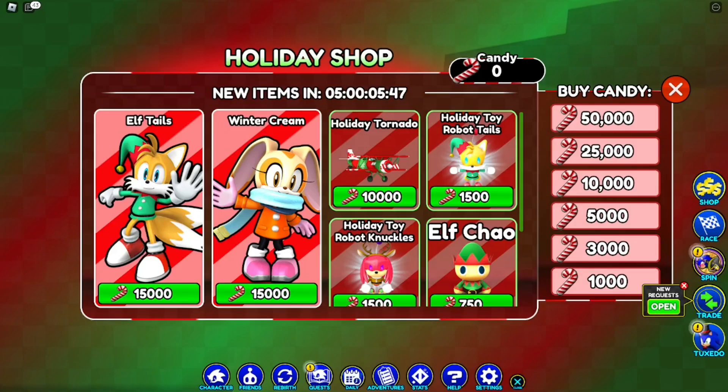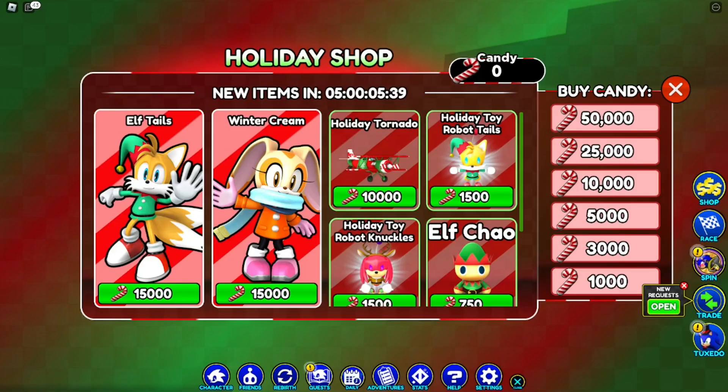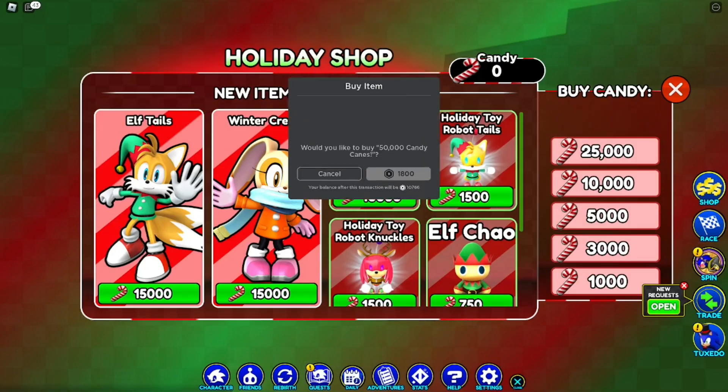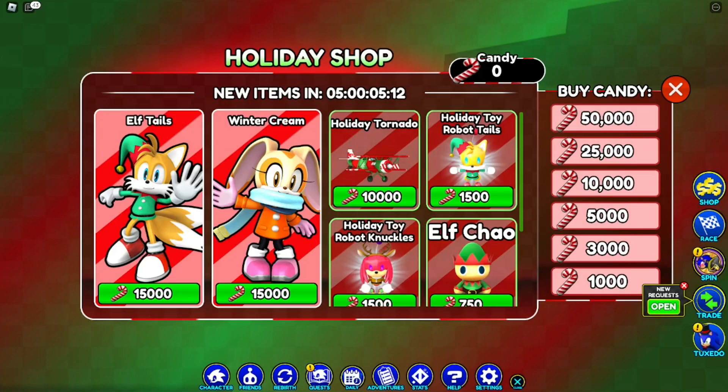In the holiday shop you can use candy canes to buy free skins. You can buy the elf tail for 15k, which is pretty expensive. Then we have winter cream — she looks really cute, nice outfit. We also have the holiday tornado plane, holiday toy robot tails, toy robot knuckles, and the holiday snowman ko. You can get candy for free just by playing.